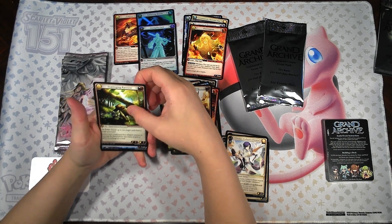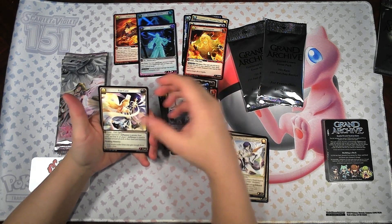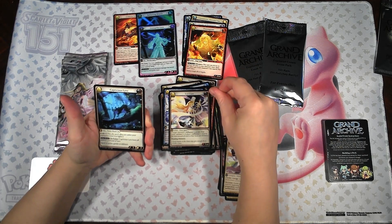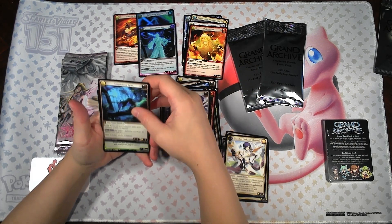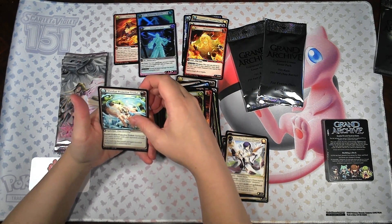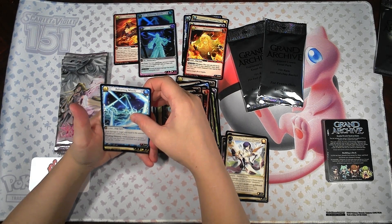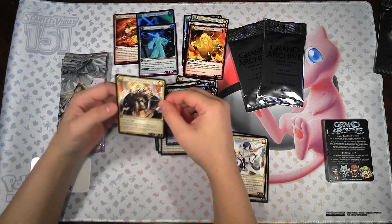We've got a Scavenging Raccoon, Slung of Frost, Fast Cure, a Capricus Lynx, Dematerialize, Viridian Protective Trinket, a Normal Refracting Missile. And we've got an SR, which is Uther, Illustrious King.